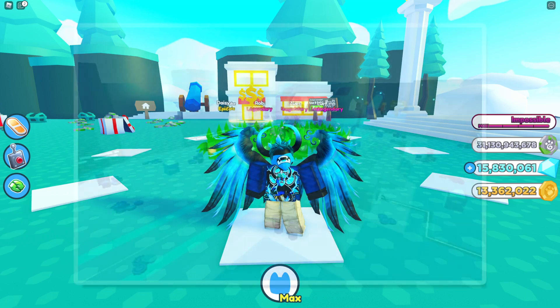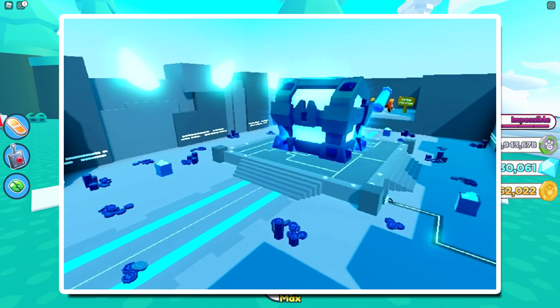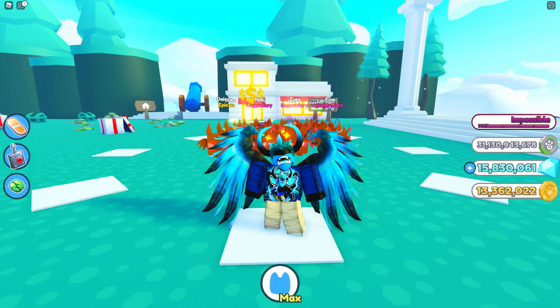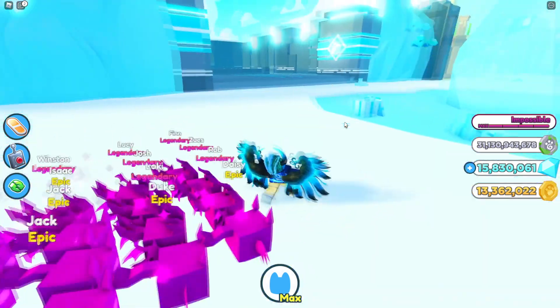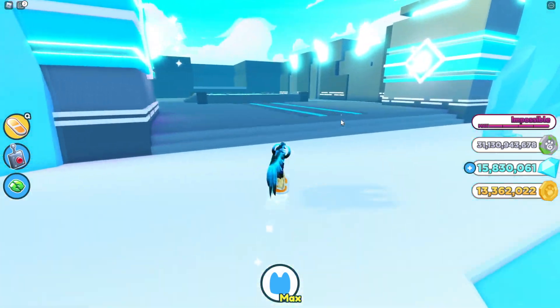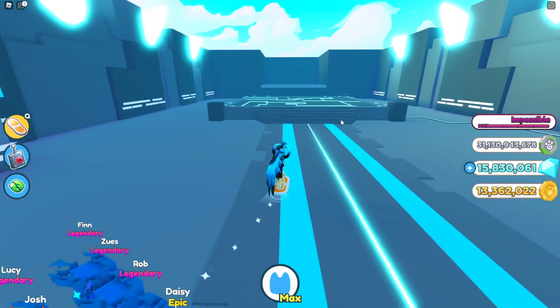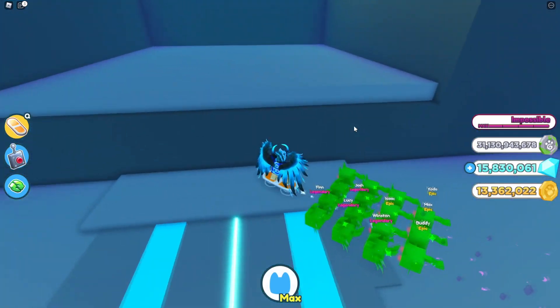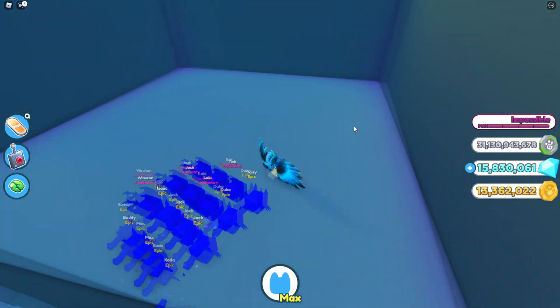Moving on to the next leak — this is also very interesting. We have the high-tech area that is in the first world, and we can see coins and stuff on the floor, as well as a big chest. In the back there is also a cannon, though it's really blurry. As it stands right now there is nothing in this area, but eventually there will be stuff here including that cannon, which is pretty cool.